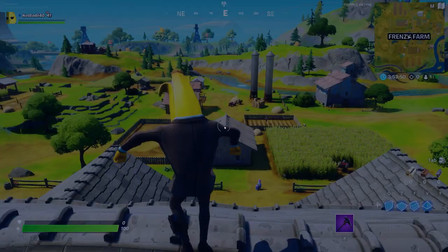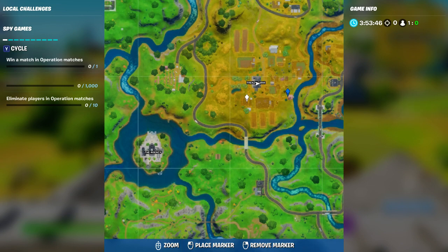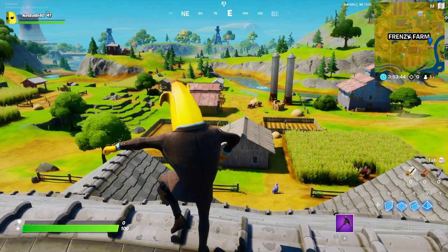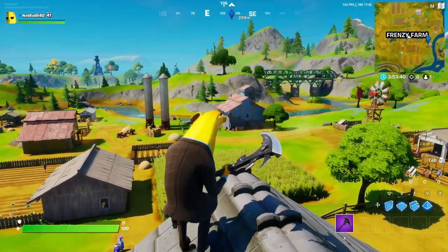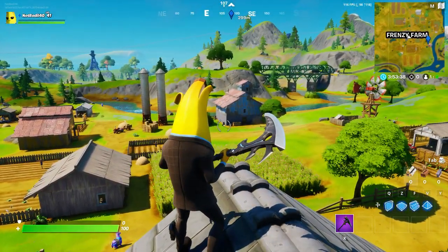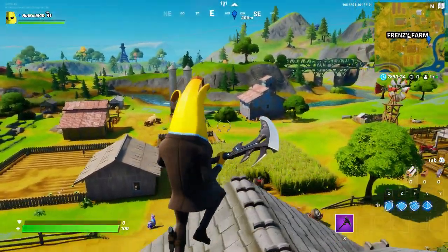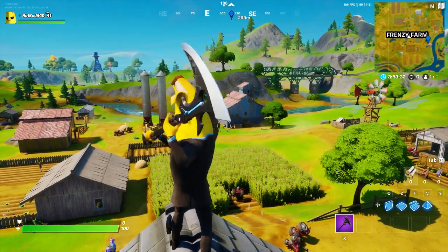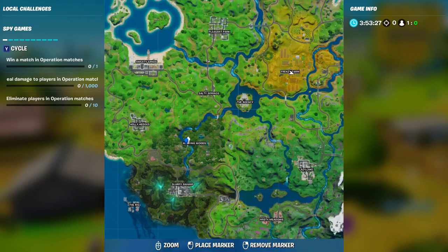So the Ghost Ollie we kind of have the location but not the exact one — Ghost Ollie would be hidden somewhere in Frenzy Farm, so if you want to unlock the Ghost version that's where you gotta look. There is also something really important: there are a lot of mailboxes over there, scattered around, so maybe there's gonna be a green Ollie next to one of them.